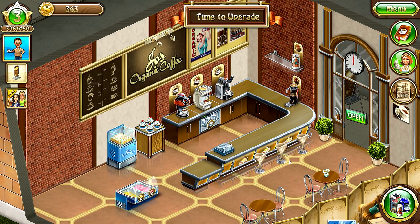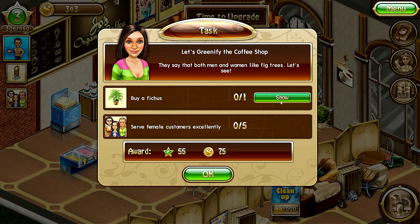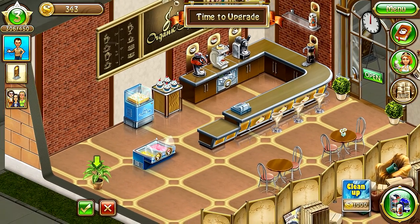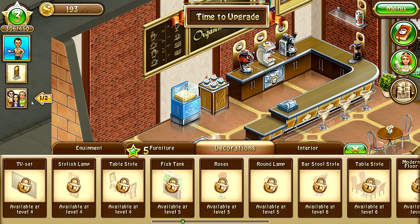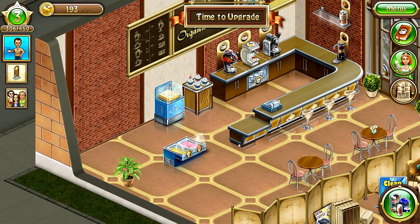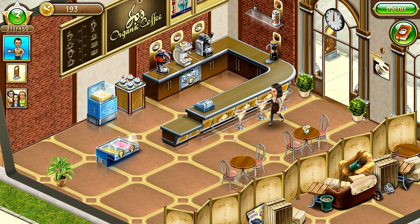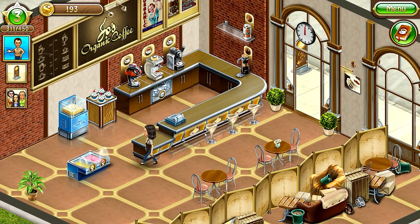Maybe we'll wait for another barista. We're going to open. There's a plant available for 150 — definitely we can afford it! Our cafe is looking good. New task: serve five female customers excellently. We need to open up this area and clean it up. We only have 193 coins and we're almost to Level 4 — I can't wait!